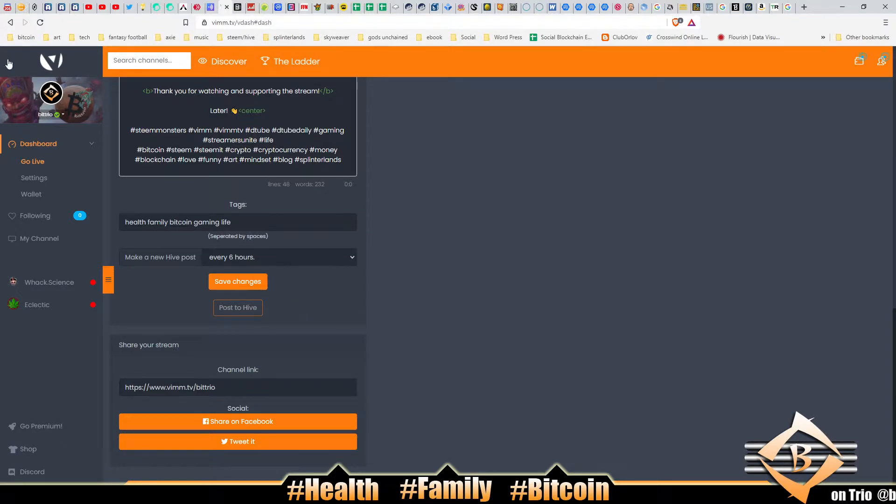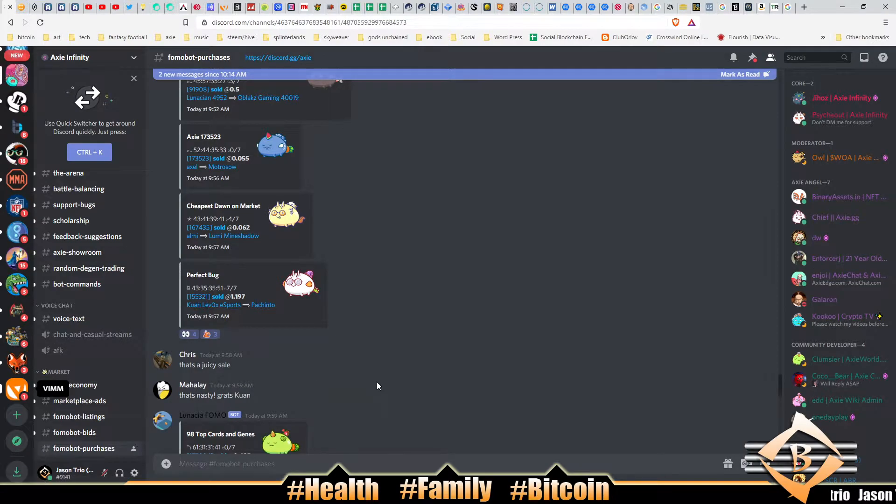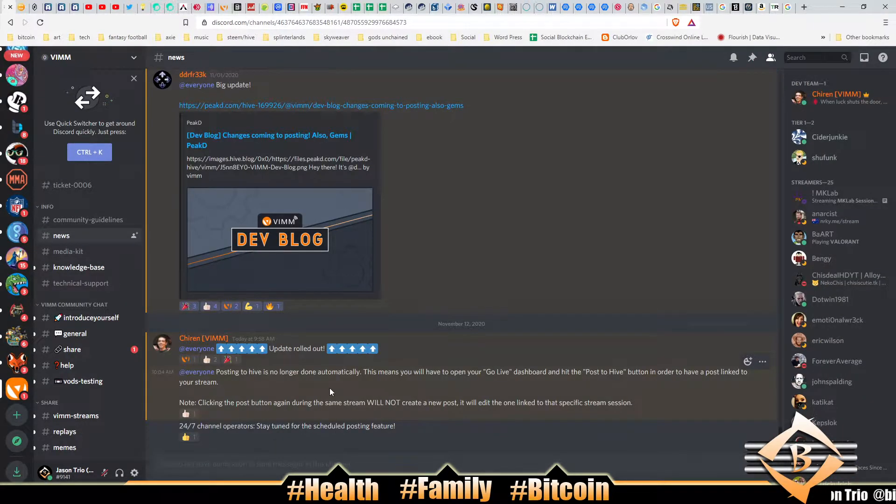Where's the Vim? It says: 'Posting to Hive is no longer done automatically - you have to open your Go Live dashboard and hit the Post to Hive button to have a post linked to your stream. Clicking the post button again during the stream will not create a new post - it will edit the one linked to that specific stream session. 24/7 channel operators stay tuned for the scheduled posting feature.' Who streams 24/7 anyway?